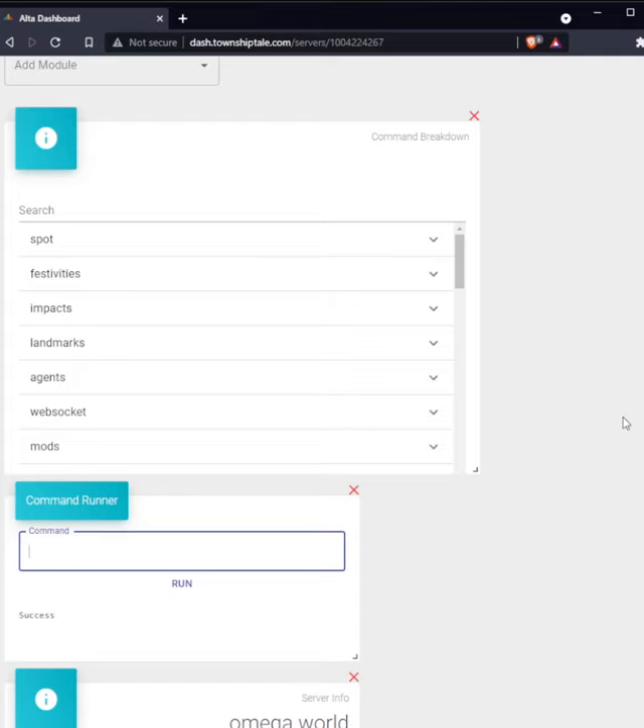Go to dash.townshiptale.com. In the command line, type wacky destroy-free, and then pouch. This will delete all pouches, no matter what type, on the server.